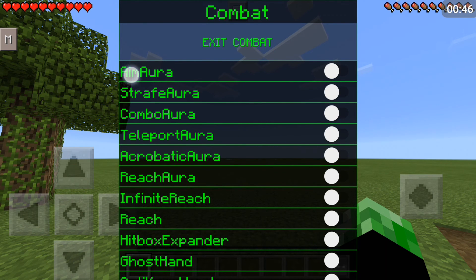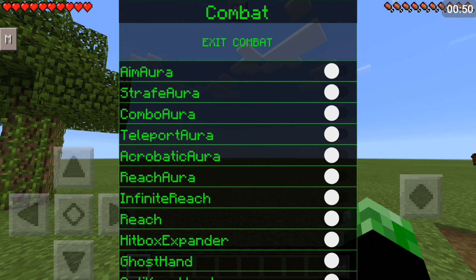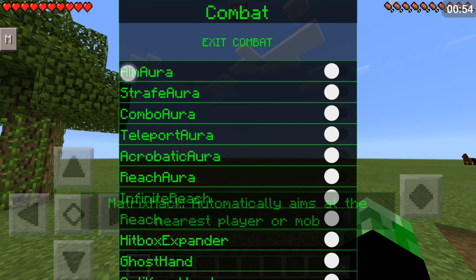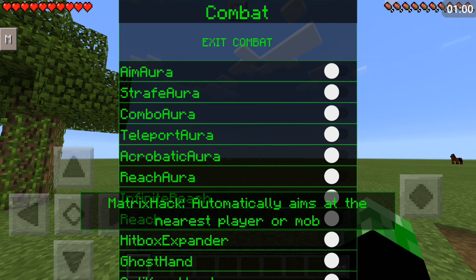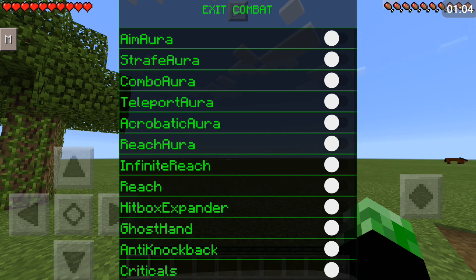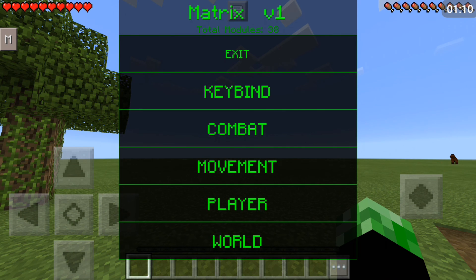Another cool feature in this mod menu is if you long press a mod, it will tell you a little description about that mod — about that hack. For example, 'Matrix hack automatically aims at the nearest player or mob.' So I know what aim aura is now. Many of these you can just press and hold on them and it will tell you exactly what they are. I think that's pretty epic.